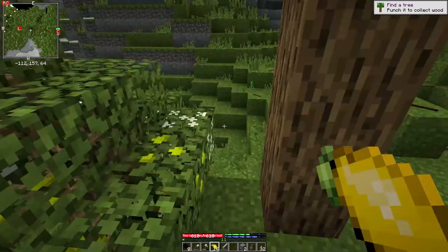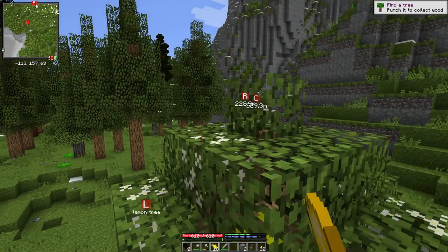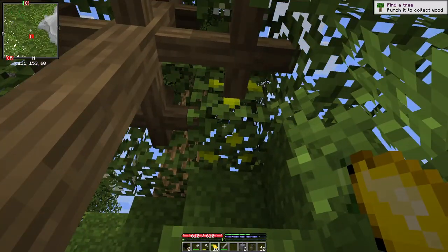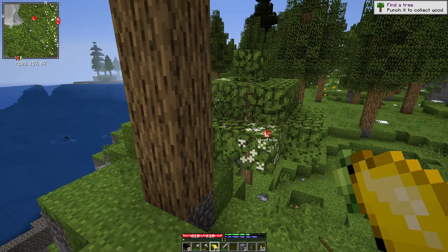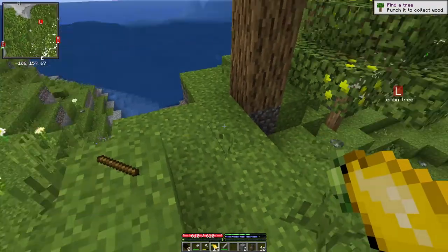It seems to me that once upon a time, maybe in the original TFC, it would go away as soon as you cut something down with your first metal axe. Maybe that's just wishful thinking on my part. Okay, there's still flowers on it, which means it's going to give me some more fruit if I wait around a bit. What have I got so far? 17 — that's a nice start.